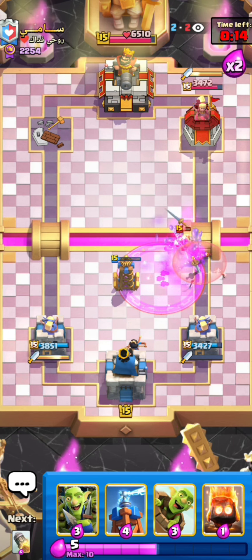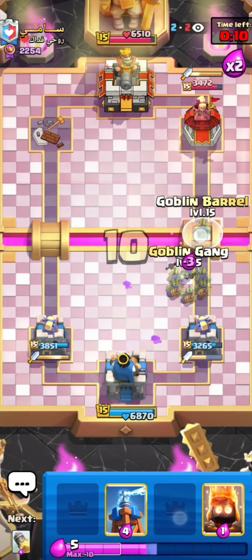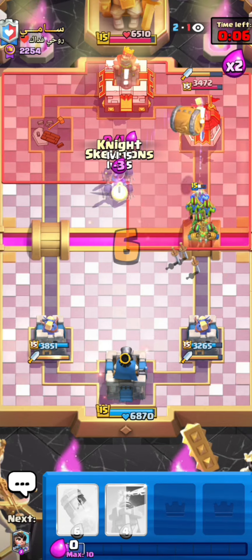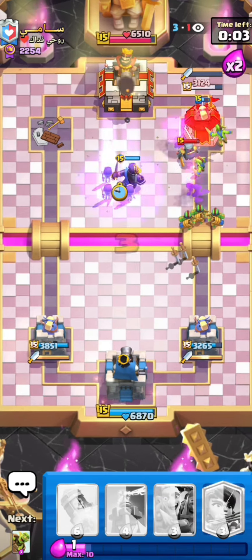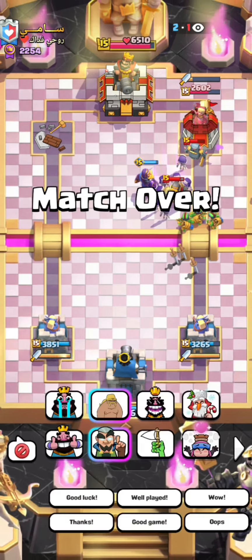Look at that - the rocket pushed his evo wizard into my half before the giant crossed the bridge, and my tower killed the wizard before it could really do anything. That's a clean defense right here. Very nice first game - I feel like there's nothing he can do in this matchup if I play well because I have the perfect answers against everything. GGs right here.